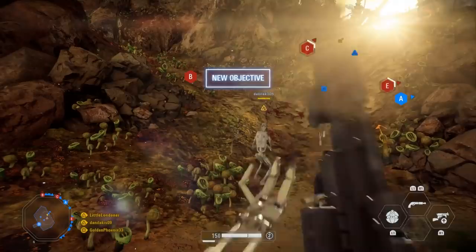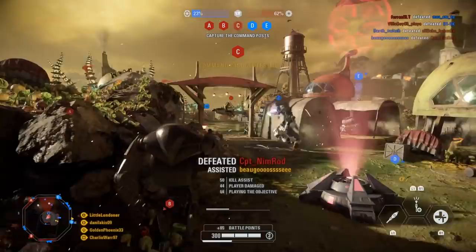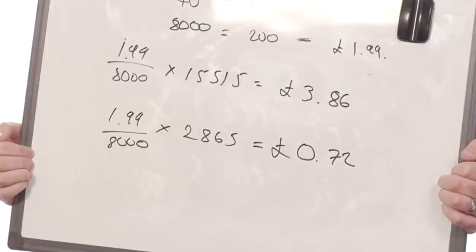However, I wanted to check this suspiciously unusual generosity and played again on a normal XP day, wherein I earned 2,865 credits in one game of Supremacy — a multistage mode where one team has to consistently win or else the match returns to the start again. It took 58 minutes to finish. With that number, we get closer to the others at 72 pence. So slightly less generous.